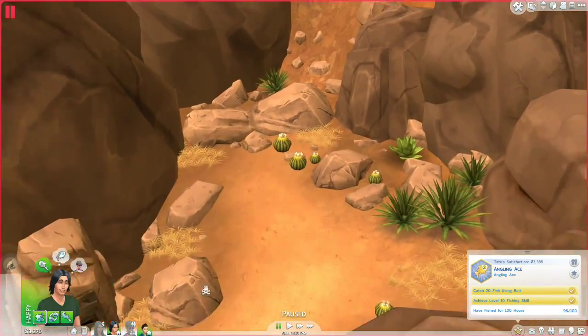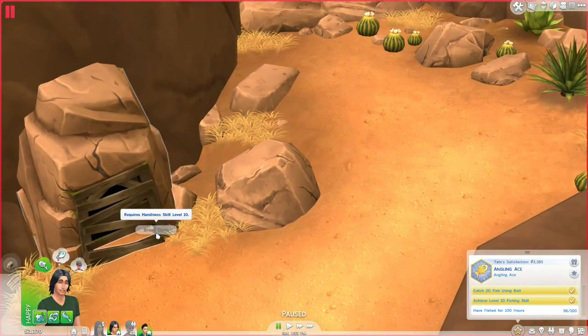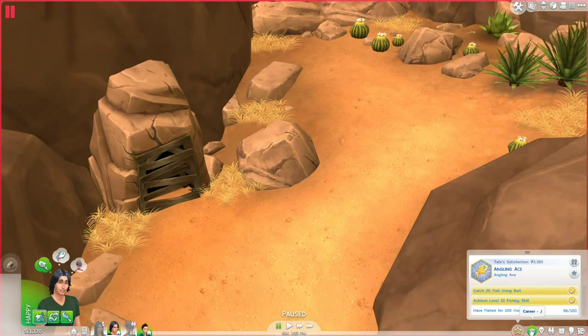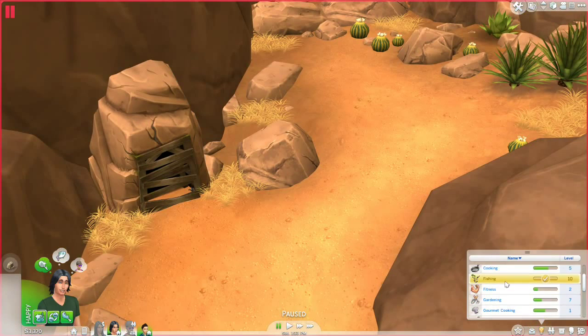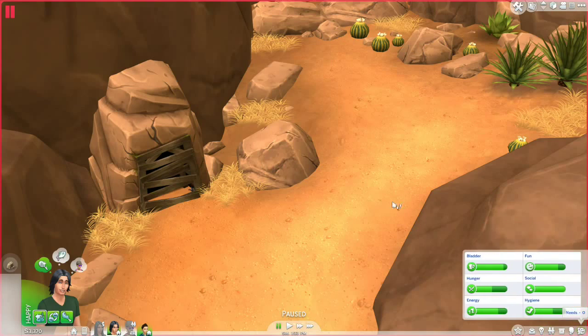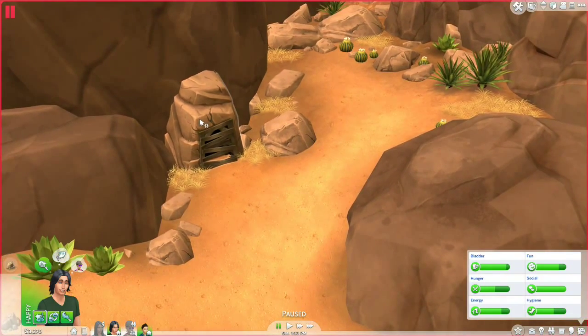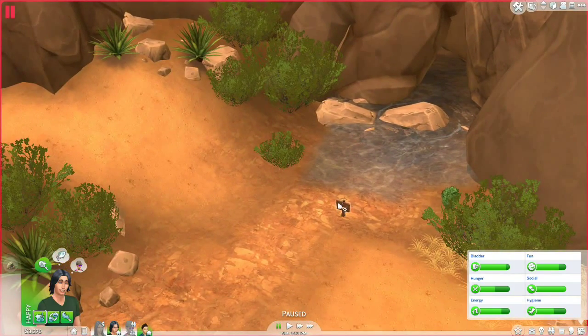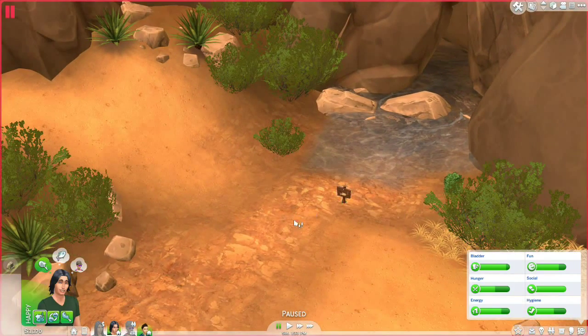There are more rocks up here — it's the thing we have to hand in at handiness skill level 10! I forgot — that's another one of the cool hidden areas you can go to. What handiness skill is Tate at? He just fixed a broken toilet but he's only at level three, so we'll have to fix that. I think that's the Lost Grotto filled with beautiful crystals, so we want to be seeing that soon.